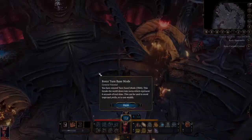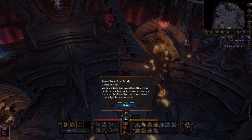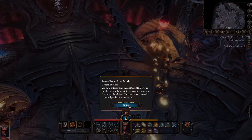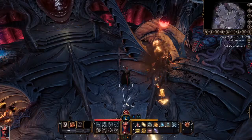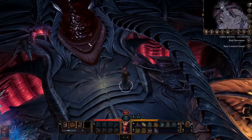If I hit spacebar — oh, Force Turn-Based Mode! You have entered turn-based mode. This breaks the world down into turns, which represent six seconds of real time. This can be used to avoid traps and perils, or to use stealth. Okay, I'm going to leave that mode.